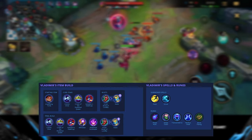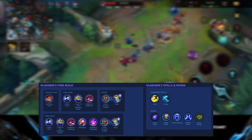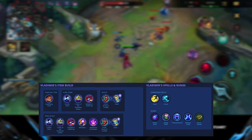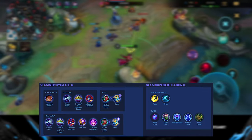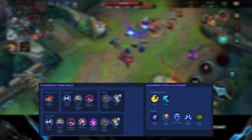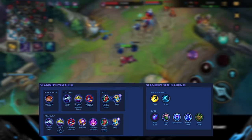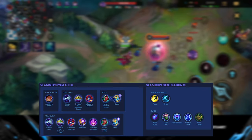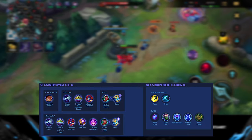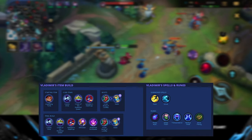We go for the Inspiration Tree since Vladimir doesn't get as much value from the Precision or Domination Trees. The Inspiration Tree gives great runes for survivability, cooldown, and movement speed. Sweet Tooth provides extra gold and healing from Honeyfruit, helping him stay in lane longer. Transcendence is crucial so he can use abilities more often, especially his empowered first ability for healing and burst. Nimbus Cloak gives a huge burst of movement speed after using Flash or Ghost. Bone Plating is the safest secondary rune to protect against burst damage — we also have Sanguine Pool to help survive.